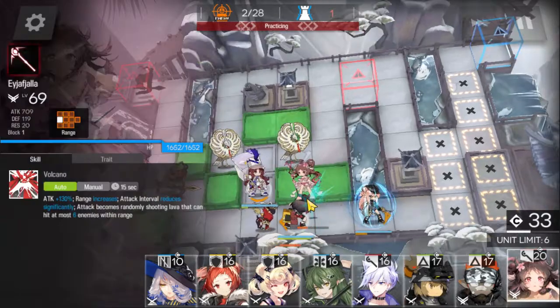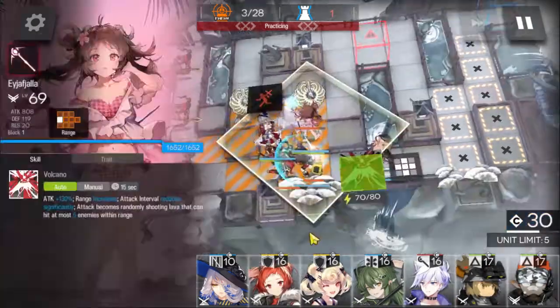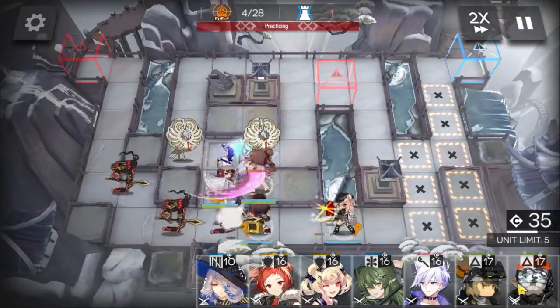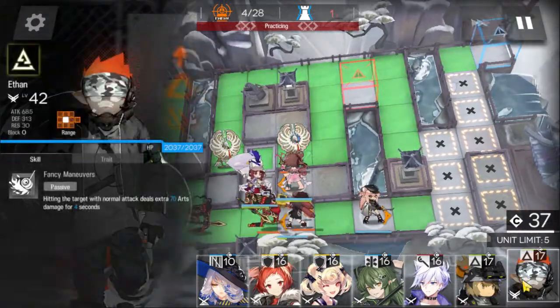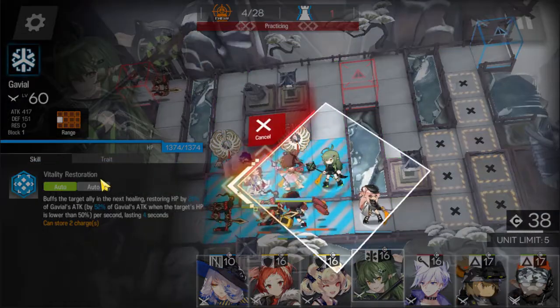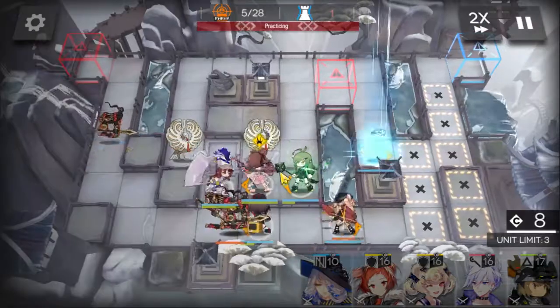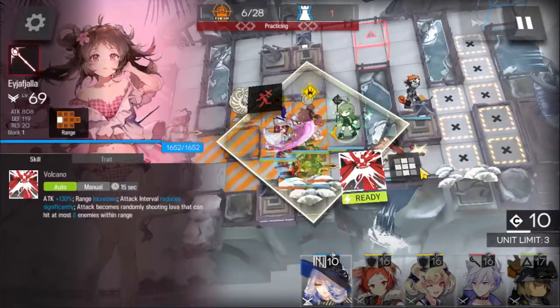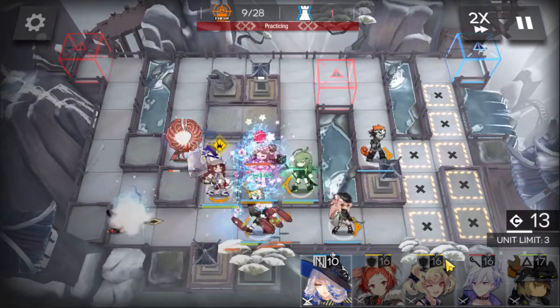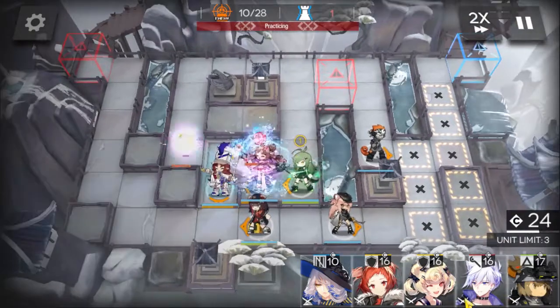Deploy Aya Fiala as soon as you can. Deploy the medic to keep everyone alive, since some people have lower level units. Deploy Ethan, and activate Aya's skill as soon as it's ready. Activate Myrdo too.